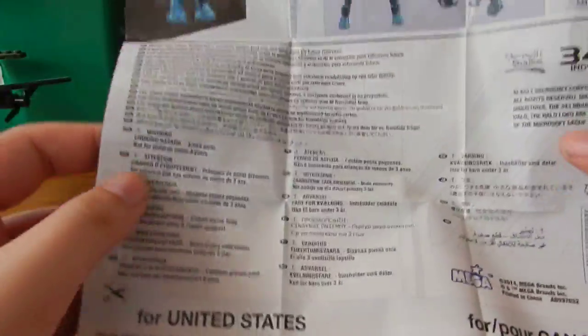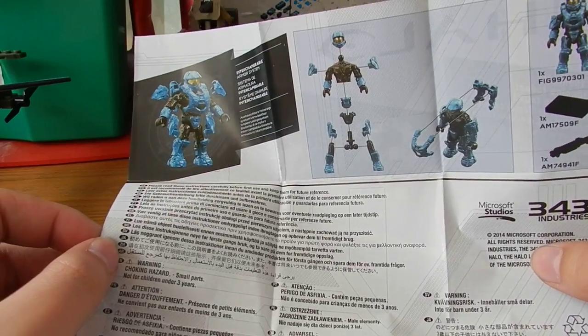Looking at the back of the pamphlet, we have a lot of details for Canada and the United States, the voucher, and instructions on how to assemble the figure.